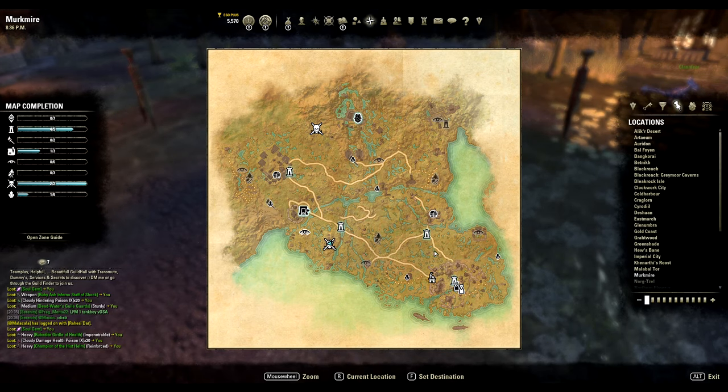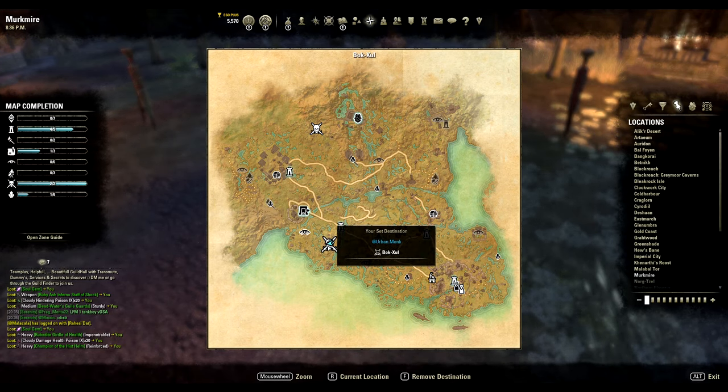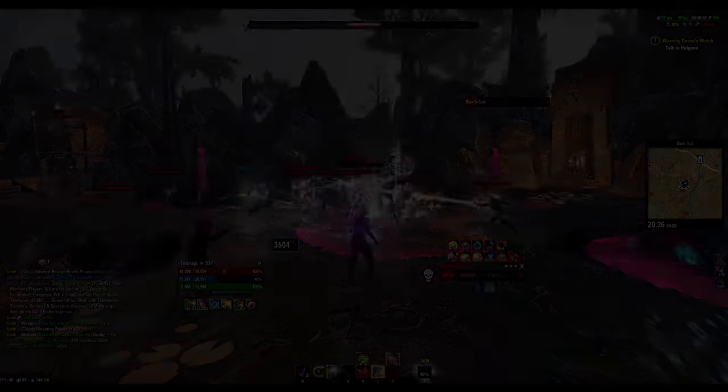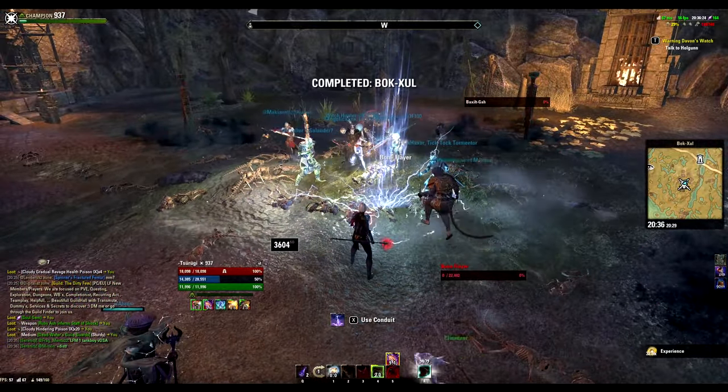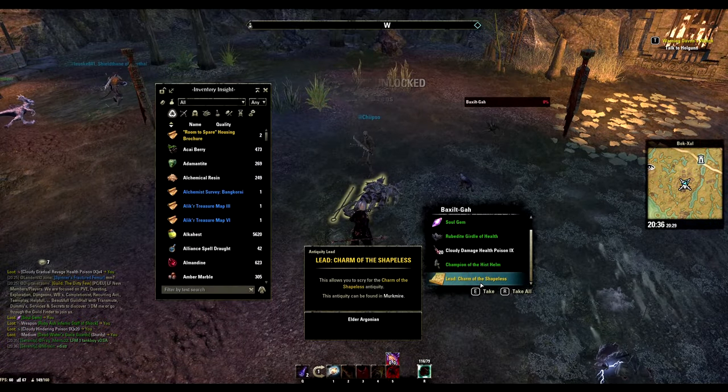The fourth part is a world boss drop in Malabal Tor. There are only two of them so not much options here. Can't confirm the exact drop rates as it dropped for me on the first attempt, so it can't be that bad considering I'm not that lucky.